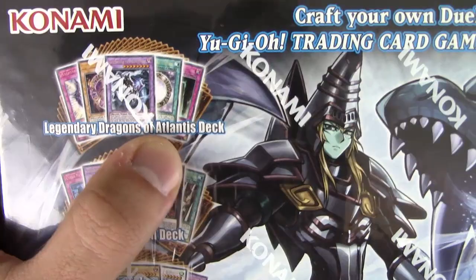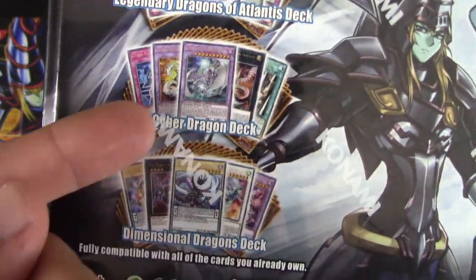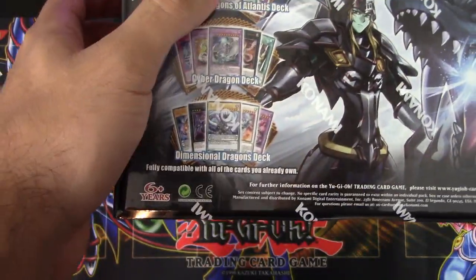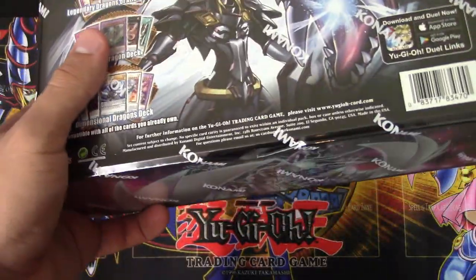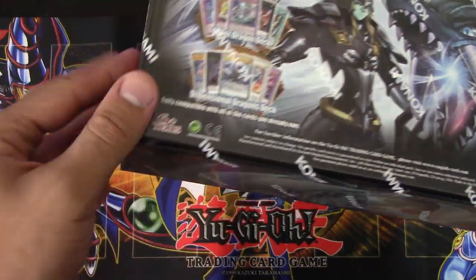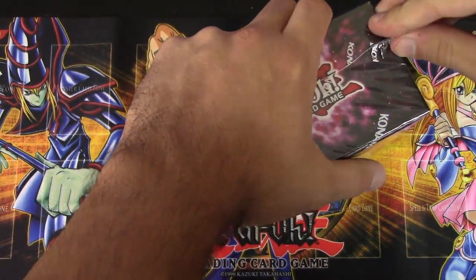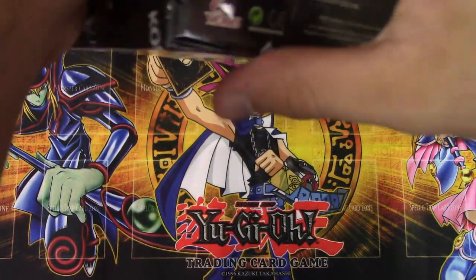We get Legendary Dragons of Atlantis, aka the Dark Magician deck. We get the Cyber Dragon deck, and we get the Dimensional Dragon deck — pretty much Dark Magician, Cyber Dragon, and Odd Eyes. There are a couple of new cards in this, along with some really, really amazing reprints, including for the Odd Eyes part, all the alternate arts for the Dimension Dragons. That's definitely really, really cool.